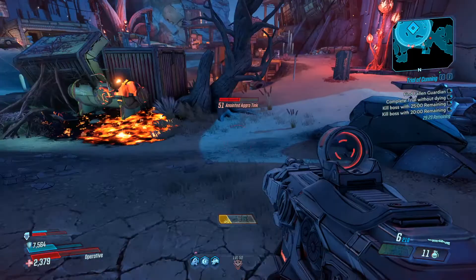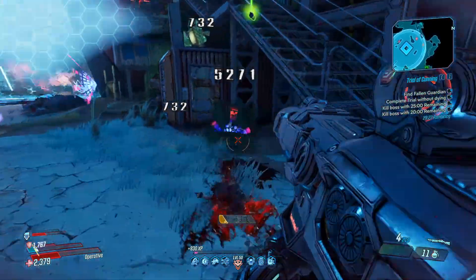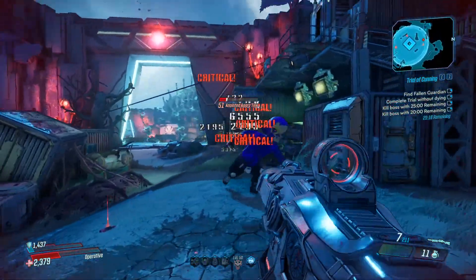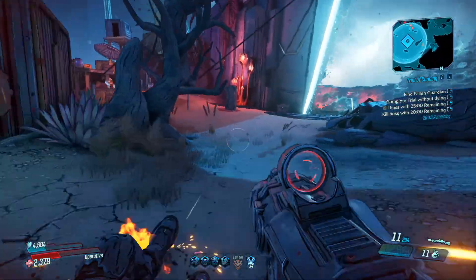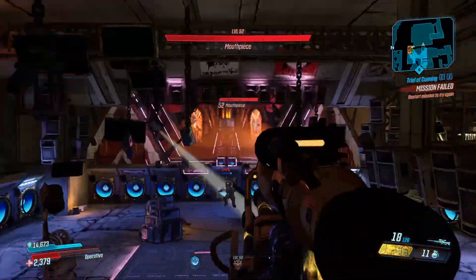In today's video we're going to be talking about how to get the Mind Killer shotgun in Borderlands 3. This is a really good early game shotgun that deals a lot of damage. It's a non-elemental Maliwan shotgun, which is kind of interesting — it shoots sound waves, which are pretty cool. It sounds really cool when you shoot it, deals good damage, and it's really good at range as well — it has a range element to it.